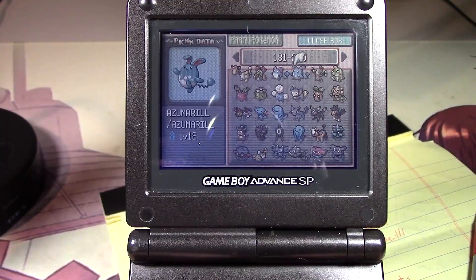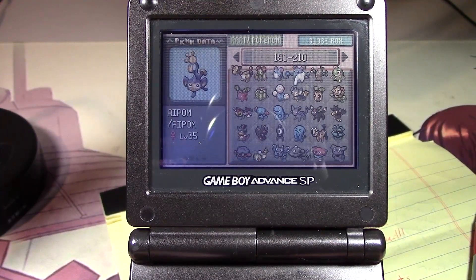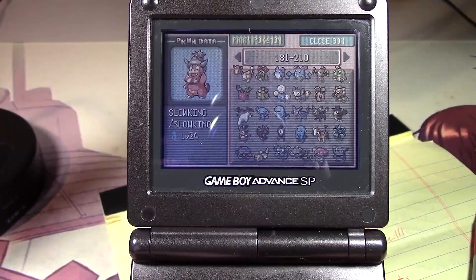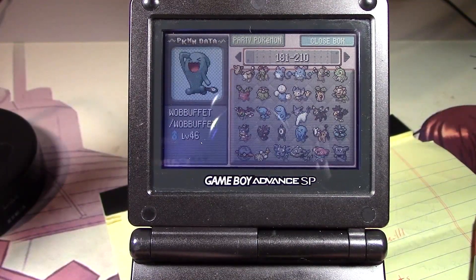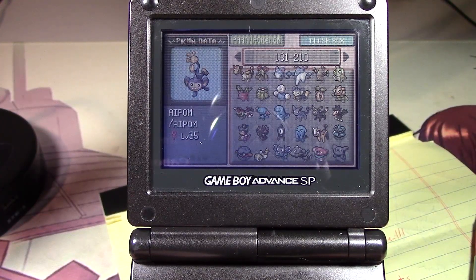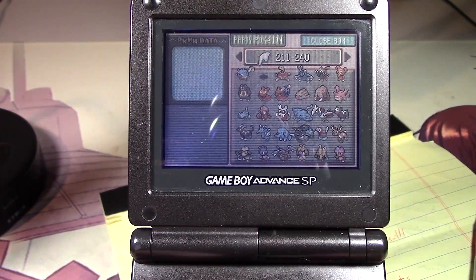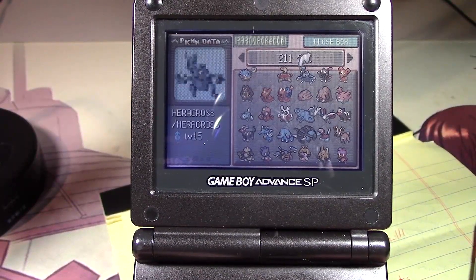Yeah, this page which looks good. I'll just briefly go through because some of these Pokemon were kind of annoying. Steelix. Slowking — did that yesterday? No, we did that today. Misdreavus — there's the last one. Yeah, nothing here was too challenging, I don't think. Yep. That's Scizor. Okay, Sneasel.